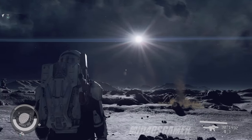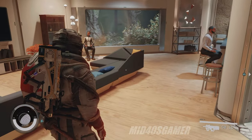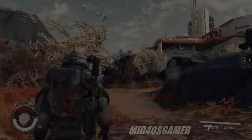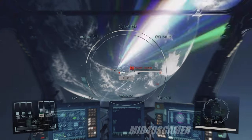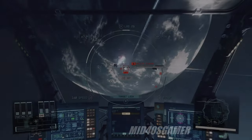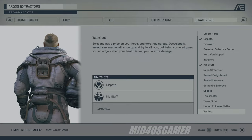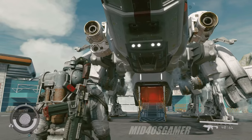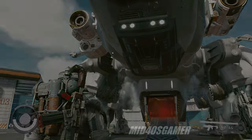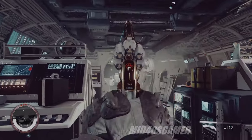From having a significant bounty on your head while exploring the galaxy, to being able to head back home to see your parents and stay in your childhood room, Starfield adds depth to your story experience with a host of traits that can complement your journey or make it crazier. All 17 traits are pretty cool, but some stand out above the rest. Today we're taking a look at the best starting traits so you can develop your character to its full potential.